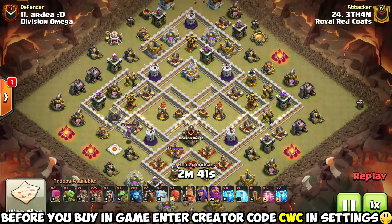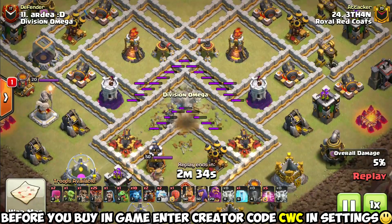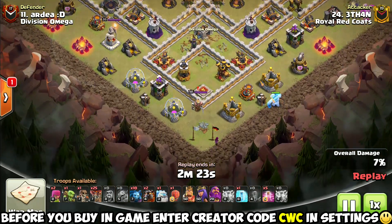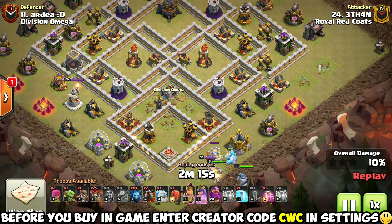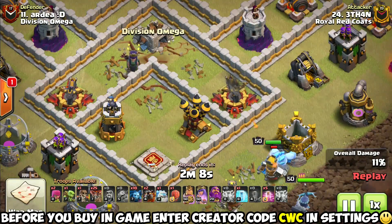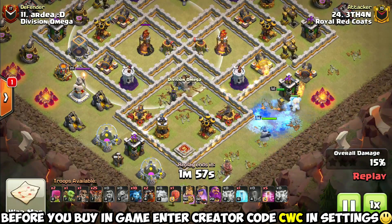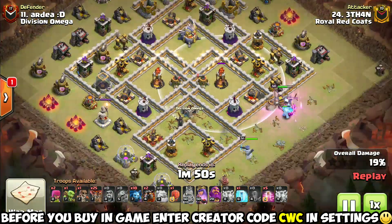Coming in at the number two spot is Zap Lava Loon. This one stands over and above the rest of the Zap attack strategies because of the sheer strength of Lava Loon. This is an incredibly powerful attack strategy when used correctly by a skilled player — that's a big part of why it's at number two. For the vast majority of casual Clashers, highly skilled Lava Loon attacks are a little out of reach. But if you've got the skills to pull off Lava Loon, this is probably the strongest attack in Clash of Clans right now. We saw Ethan go in and Zap the enemy Archer Queen — huge value for a Lava Loon attack — along with the Clan Castle and several other defenses.